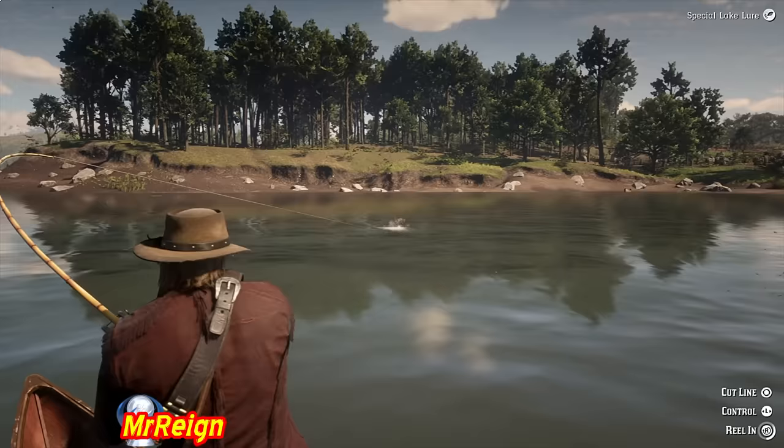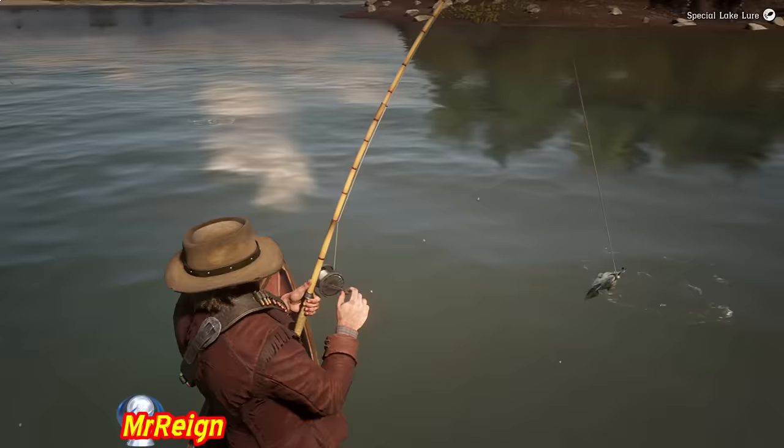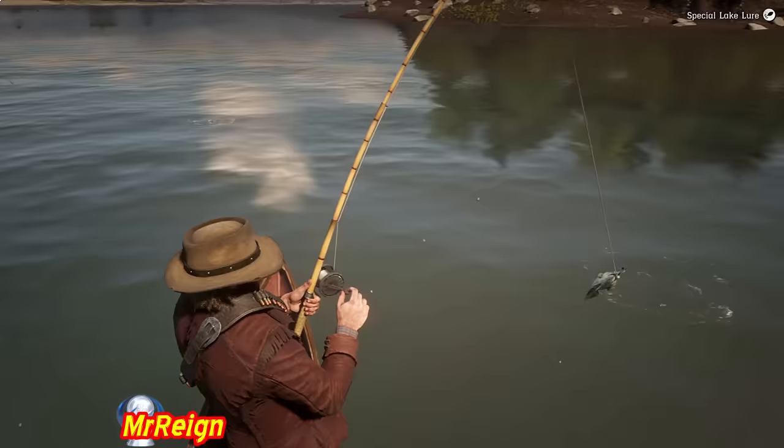Once he's on the line, this is the simple strategy you want to follow: after he's done fighting, pull the rod down, pull the rod up, pull the rod down, pull the rod up. It greatly increases the rate at which you reel in. As you can see, the fish didn't even get a second chance to struggle, so it makes fishing incredibly quick.